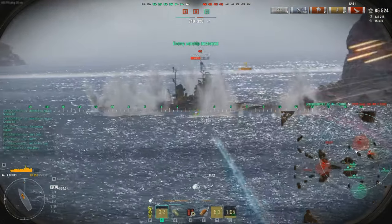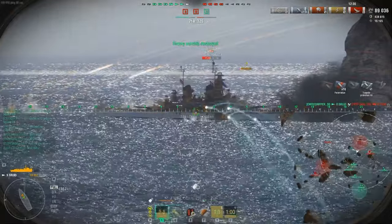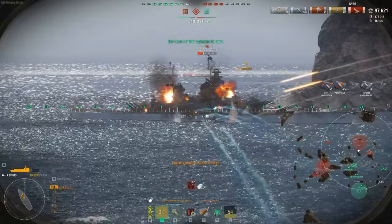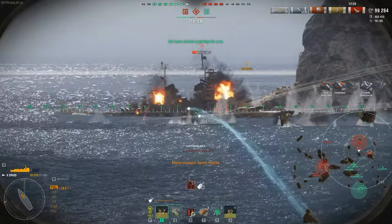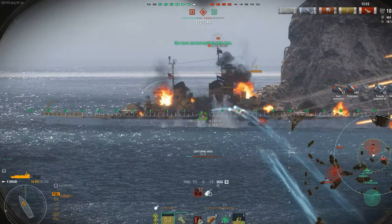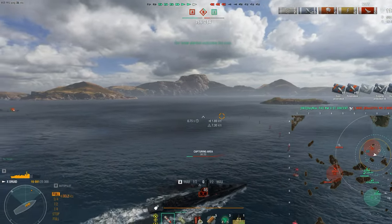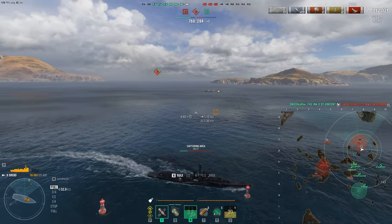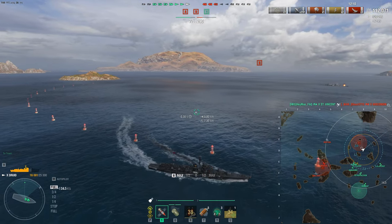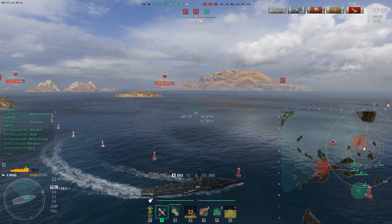Now we turn broadside again. The power of the Druid is catching ships broadside and pummeling them with heavy AP — you're getting about 2,000 to 3,000 damage every couple of seconds right there, and it's just devastating. The Wisconsin just can't do anything; its HP drops straight to zero. That is the power of the Druid flanking — 112,000 damage. We eliminated three ships off their flank and that pretty much decides the game.